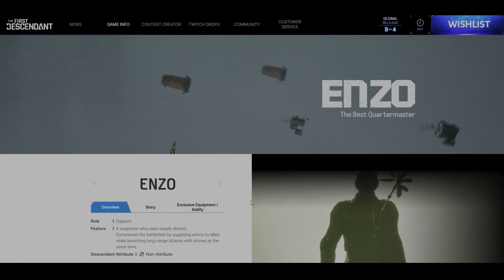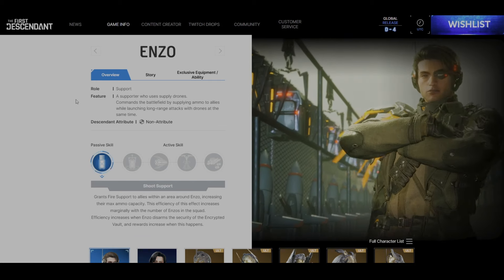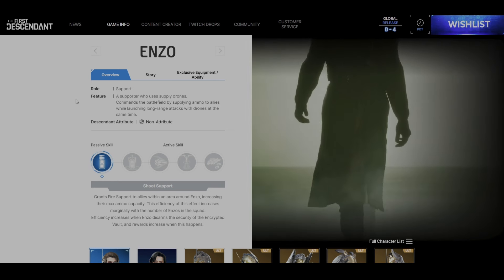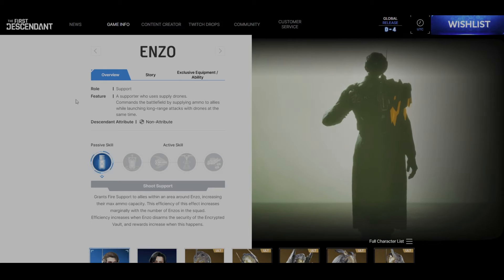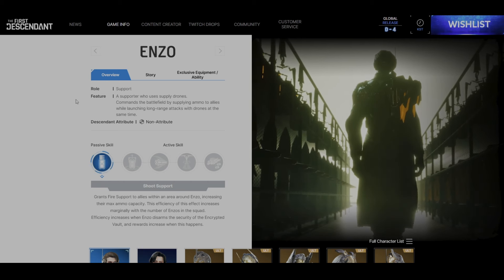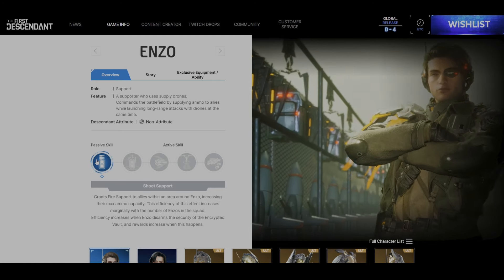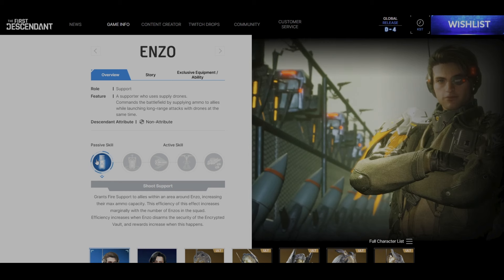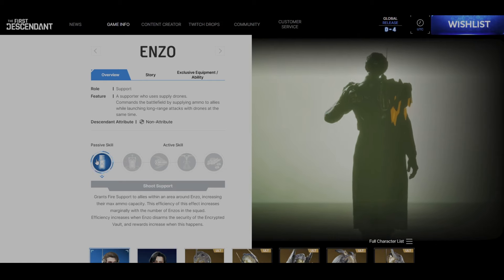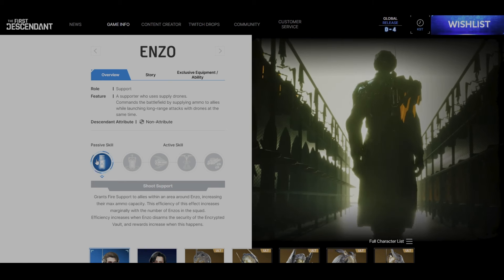Enzo, the best Quartermaster. Enzo's overview has a role listed as Support — a support who uses supply drones, commanding the battlefield by supplying ammo to allies while launching long-range attacks with drones at the same time. Enzo's Descendant attribute is non-attribute, with the passive skill Shoot Support, which grants fire support to allies within an area around Enzo, increasing their max ammo capacity. This efficiency increases marginally with the number of Enzos in the squad, and also increases when Enzo disarms the security of an encrypted vault, with rewards increasing when this happens.